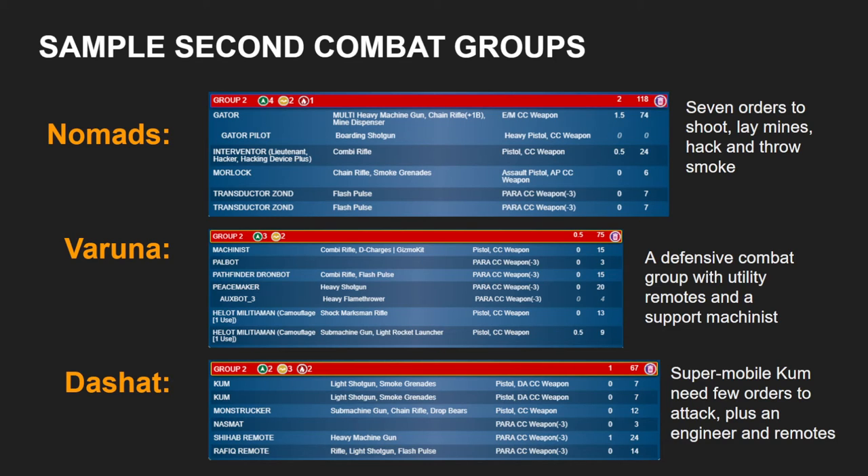The Machinist's job is obviously going to be to repair your Tags and your remotes potentially. But the Machinist is only going to need those orders some of the time. And importantly, when the Machinist does need those orders, it's probably to enable your larger first combat group to attack. You don't necessarily want the piece whose job is to repair the Tag sharing the order group with that Tag. Because if your Tag takes damage in your active turn and you decide to repair it, you are taking air away from the Tag, which it wants to use to attack. Hence, we have the Machinist in Combat Group 2.